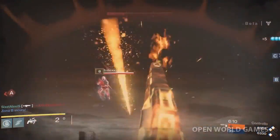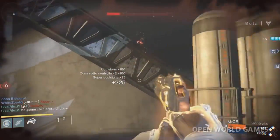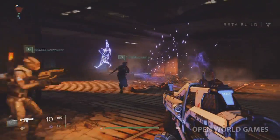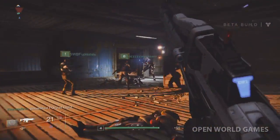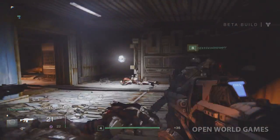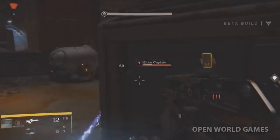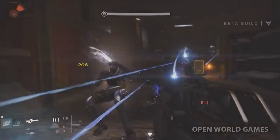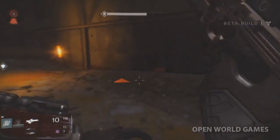Hunters get the Golden Gun, Titans get the Fist of Havoc, and Warlocks get the Nova Bomb. One thing I like about Hunters and Warlocks is they seem to get more reach with their supers, so keep that in mind. With Titans, they take a lot of damage and can deal it, but you really do have to get up close and personal, especially when dealing with bosses.